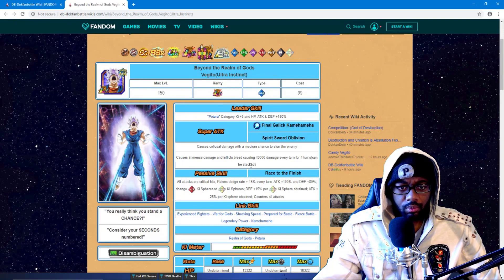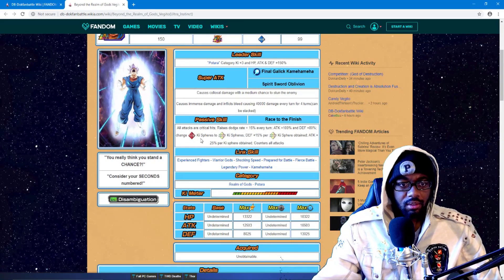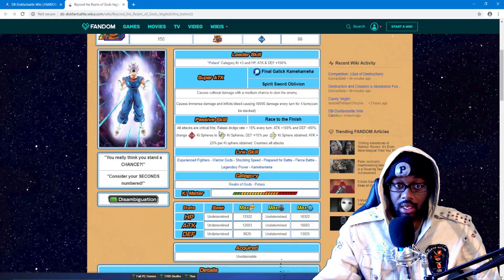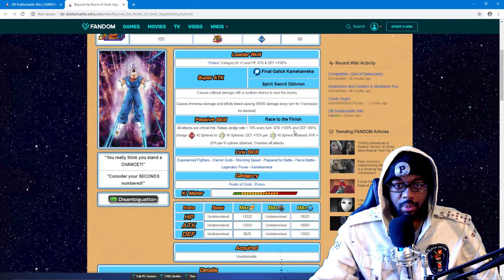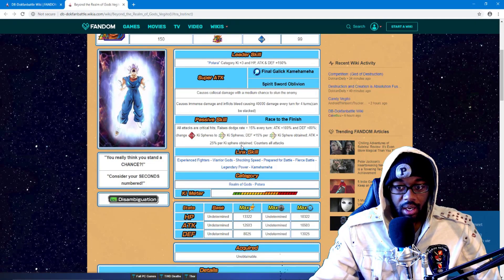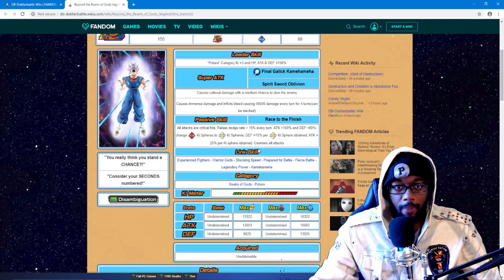That's kind of cool, I actually like that. It'd be nice if we had some cards that actually did that. Because LR Trunks doing his burning slash attack — that would actually do inflicting damage, I think it does it in Dragon Ball Legends, but yeah that'd be nice. All attacks are critical hits — okay, that's okay. Raises dodge rate by 15% every turn. Attack 100, defense 80. Changes STR key spears to rainbow key spears, defense plus 15% per rainbow key spear obtained, and attack 25% per key spear obtained. And then counters all attacks.